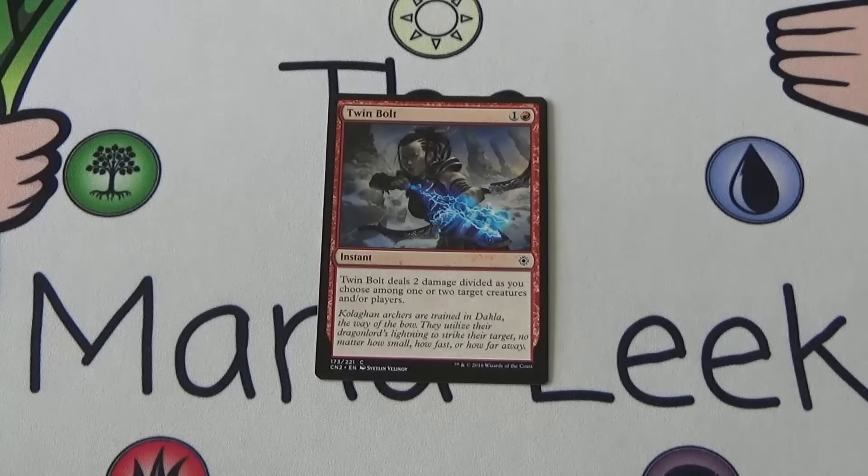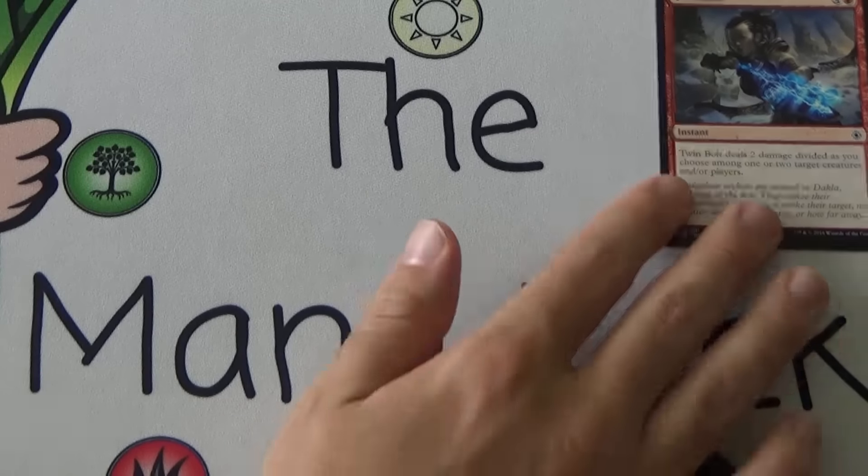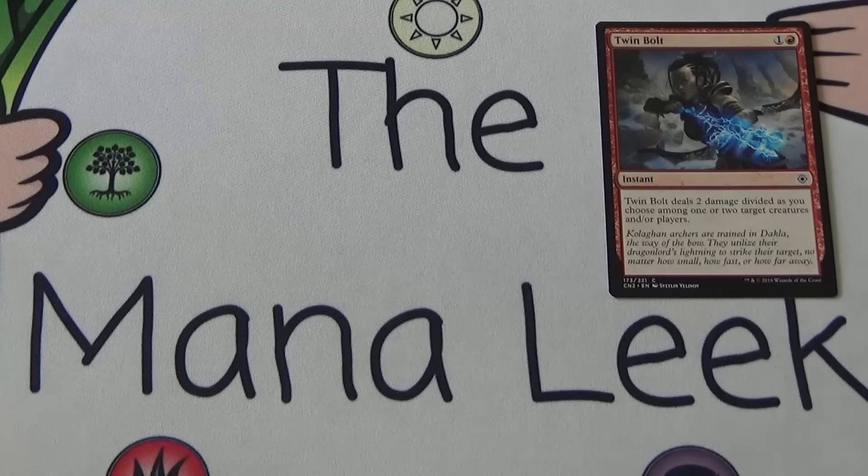Twin Bolt's back! One and a red for an instant: Twin Bolt deals two damage divided as you choose among one or two target creatures and/or players. Totally fine. Targeted removal isn't necessarily the best in a multiplayer format — it puts heat on you and kills one creature out of the twelve that might be on the board across four players. But it's still a good card I would totally consider first picking — being able to ping off creatures or an opponent at one or two life is really solid.